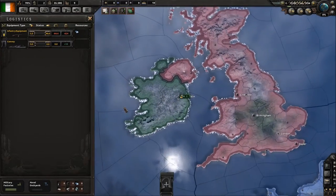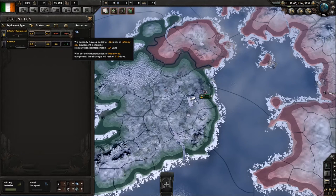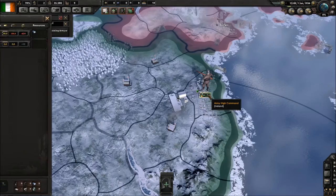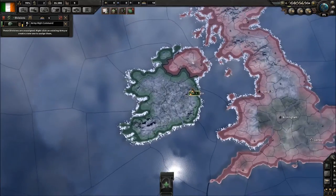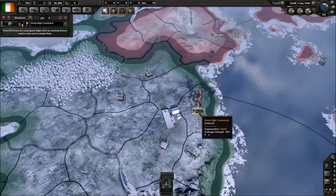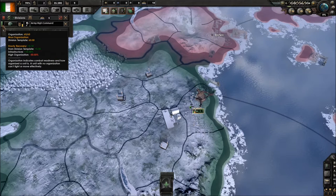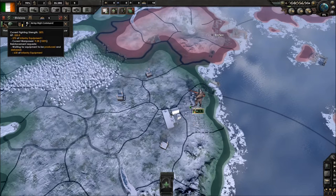Logistics is where you can see how much of everything you need and how much you're producing. For example, I've got a surplus of 10 convoys. However, I do have a massive shortage of infantry equipment because I have an infantry division right here. Every division comes with two bars — the green bar is the organization, which is how organized the division is going into combat.